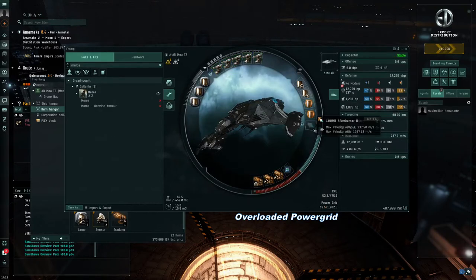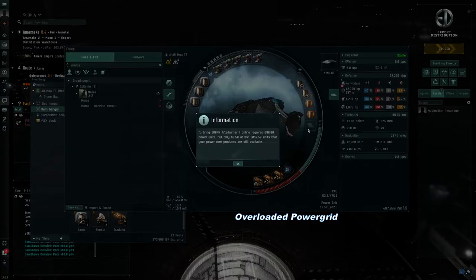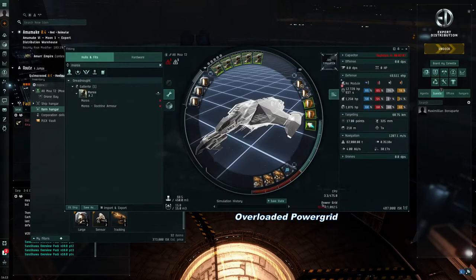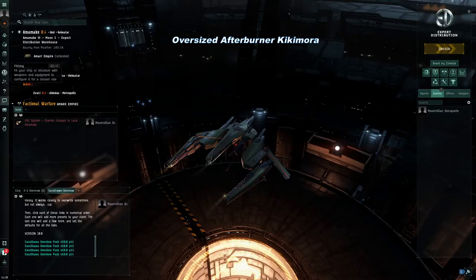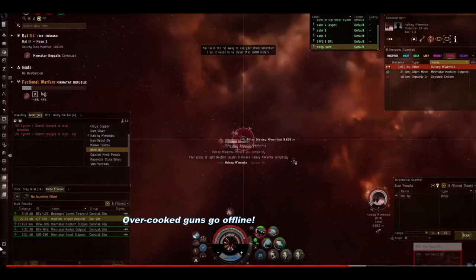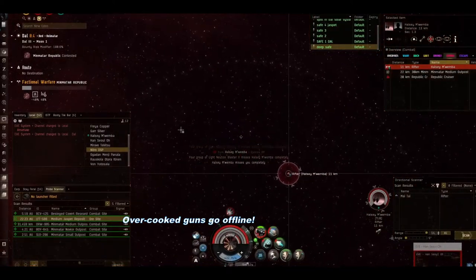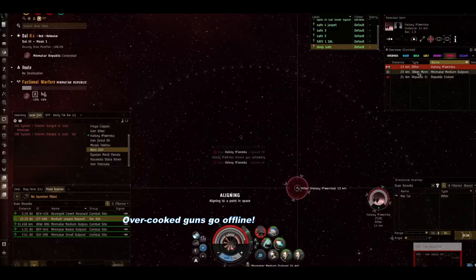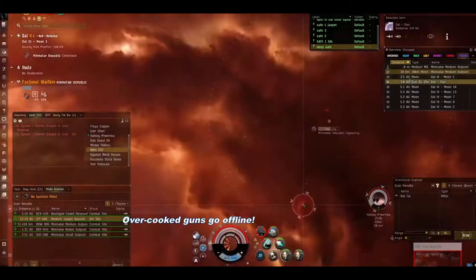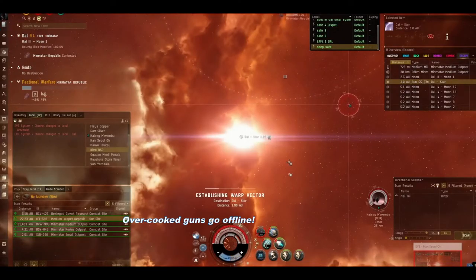Most weapons or modules require a certain amount of power grid or CPU to run, which is the static value provided by the ship and some of your skills. Larger modules or weapons require more CPU and power grid. In many cases, the game will let you fit something like an afterburner meant for a cruiser on your destroyer. This doesn't mean it will run due to the power grid and CPU requirements, and thus it will simply remain offline unless you figure out how to make it work. Also, if a module is damaged to 100%, it will go offline. Modules can be damaged from overheating them to make them more effective, and this can burn them out. If a module is burnt out, even after being fully repaired, it remains offline until you manually online it again.